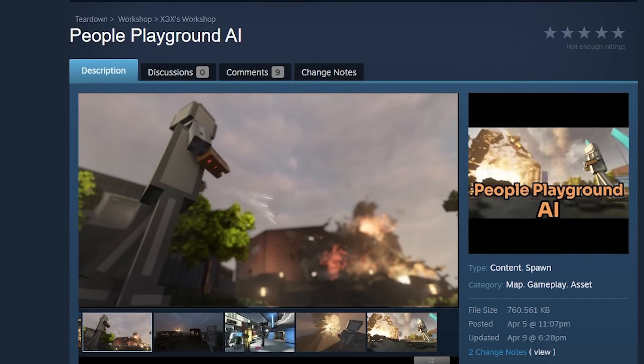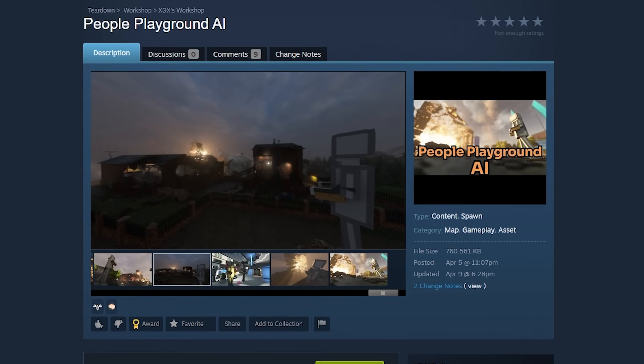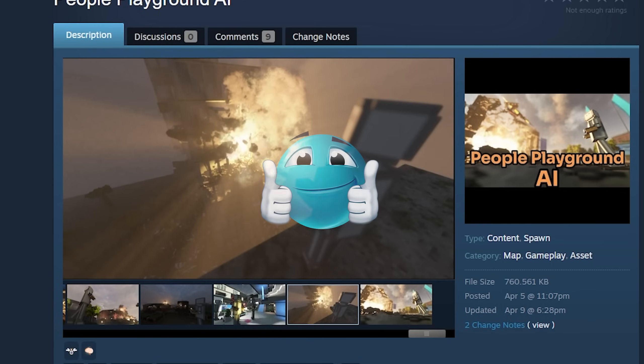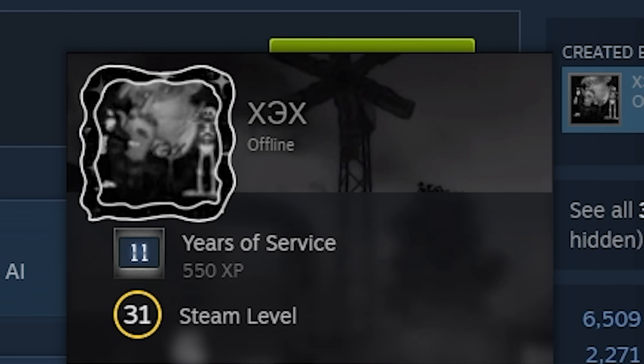Now this looks like something that's up my alley — the People Playground AI in Teardown. The first comment that I see: "Bendy needs to see this." I've seen it, and I like it. Brought to us by X3X — I think that's a three. I don't know. Where are they?